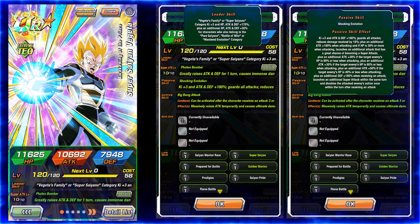This guy might be the number one TUR of the game actually. He launches an additional attack but in the same turn disables the attacked enemy's action once — within a turn after receiving an attack. That is insane.